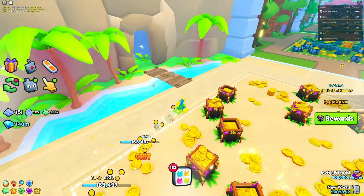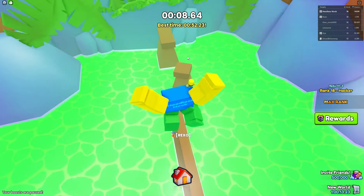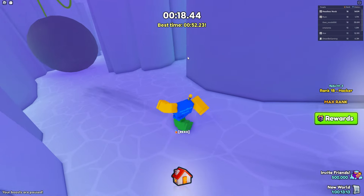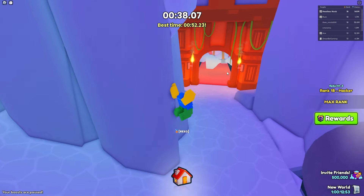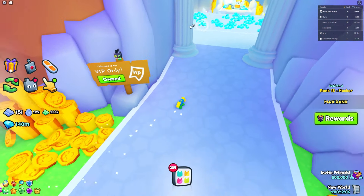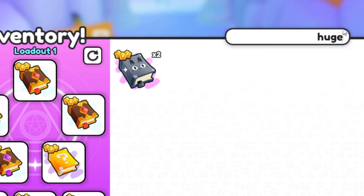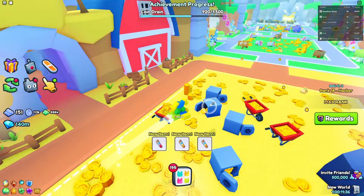The final leak for Pet Simulator 99 Update 6 is a new easy huge pet. The huge happy rock is currently the most common huge — there are almost 600,000 of them — and they are now adding a brand new easy huge called the Huge Happy Computer. It's important to note it's not 100% confirmed, but leaked developer messages suggest that huge enchants and huge potions won't affect the odds of getting this pet, which makes sense since it won't be listed as an active huge on the billboard — it's just an easy pet you can get.